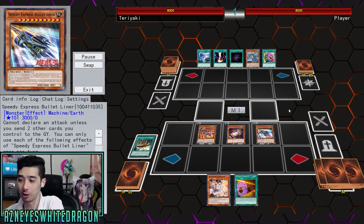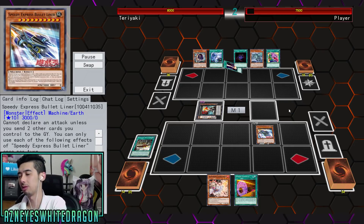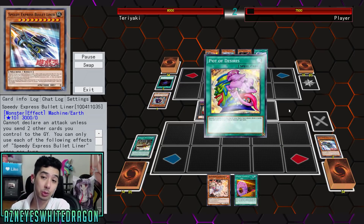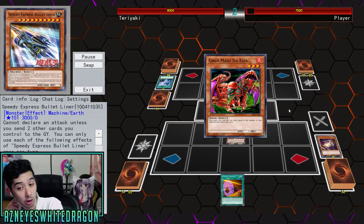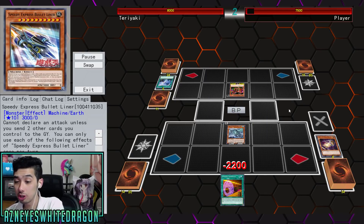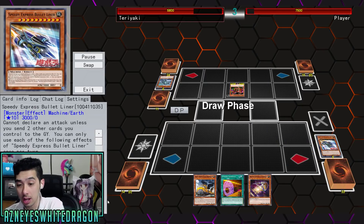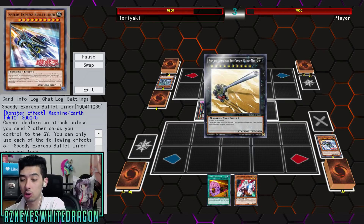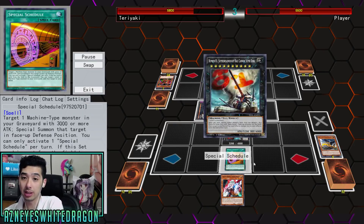Here's the card I wanted to go over because this is one of the newer cards. Speedy Express Bullet Liner: you have to send two other cards you control to the graveyard to declare an attack, but if all monsters you control are earth machine monsters — minimum one — you can special summon this card from your hand. During the end phase, if this card was in the graveyard because it was sent there this turn, you can target a machine monster in your graveyard except itself and add it back to your hand, so it has some recyclability.